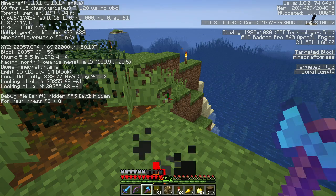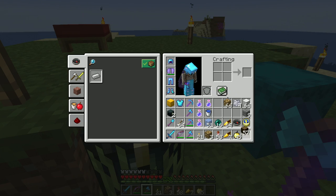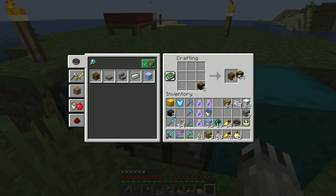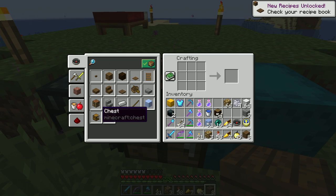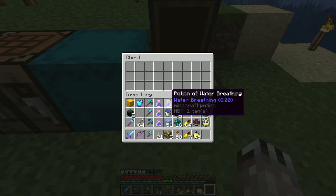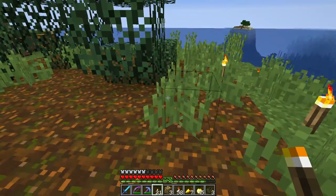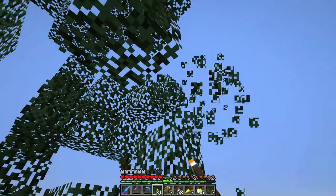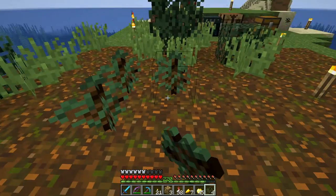What biome am I in here? I am in a plains biome — yeah, it looks totally like a plains biome. So we're going to take one of these, make planks out of it, make a crafting table, put it down right here so we can make stuff, and make ourselves a chest. Put down the chest here — so now we can stash some of this stuff.